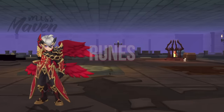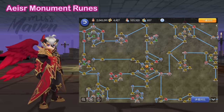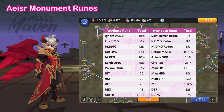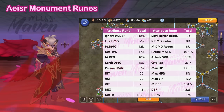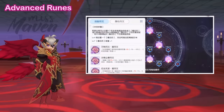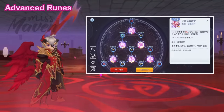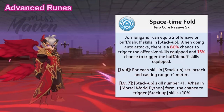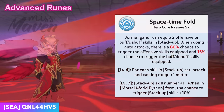Up next, let's discuss the most important runes to get. For Acer Monument, these are the nodes which are important for optimizing Jormungandr's performance in battle. For advanced runes, it's important to activate the second-line effect of all runes, maxing out his core passive skill to level 7. This will grant Jormungandr the ability to proc three different stack-up skills and maximize their trigger chance when doing auto attacks.